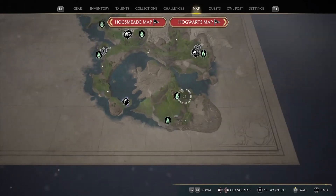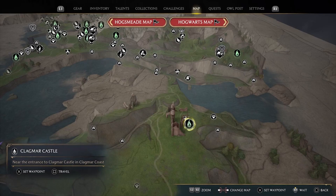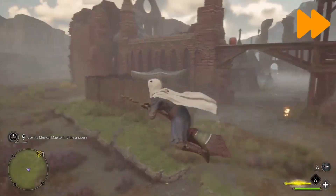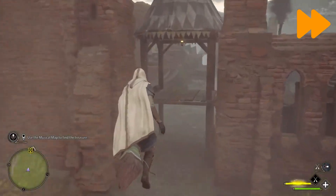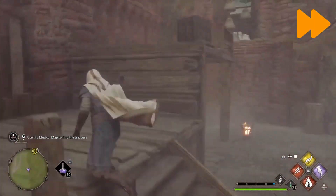Travel to Clagmar Castle, or fast travel if you have already unlocked the Clagmar Castle Floo Flame. Next, travel to this entrance and make your way up to the platform in front of the bells.